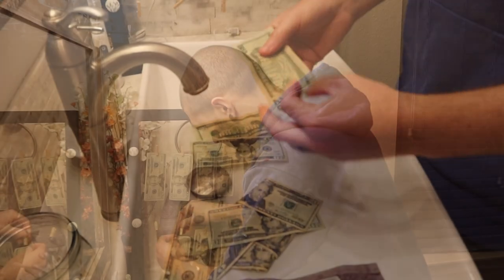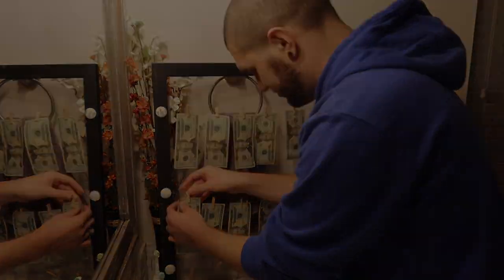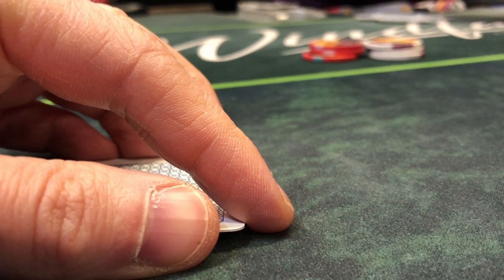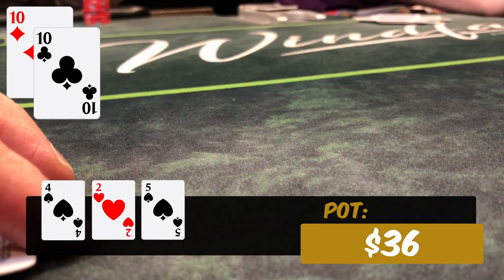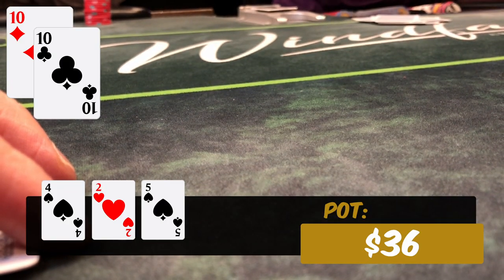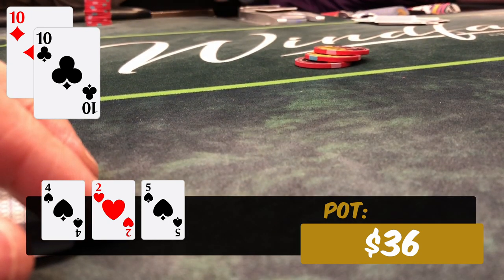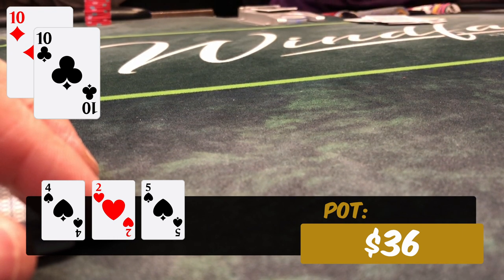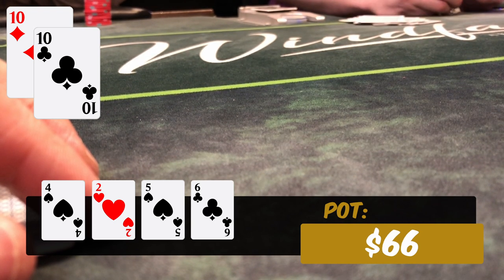In this next hand we don't have to bluff because we have pocket tens — things are looking a little bit better. We're in the cutoff, there's a limp in the hijack, and I make it $18 to go. He calls and we go heads up to a flop. The flop comes down four-deuce-five with two spades, which is a pretty good flop for us. I'm going to bet small — going for $15 — targeting flush draws, overcards, and a potential hand like ace-five with a gut shot plus a pair.